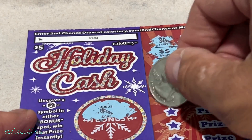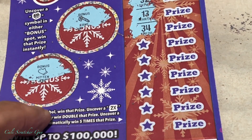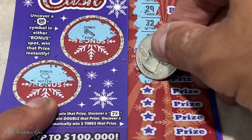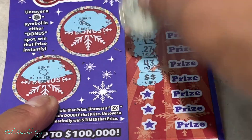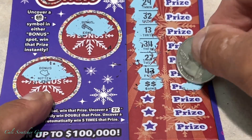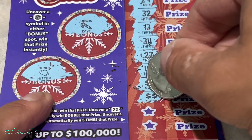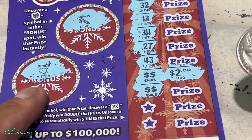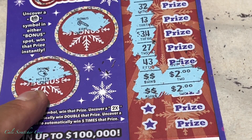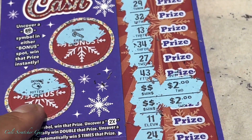Uncovering more — just numbers, we need the symbols. We got another winner — another double money symbol! That's another two dollar winner, so we're at four dollars now. And we got yet another winner here — I think it's going to be two dollars or one dollar. It is two dollars, so we've got six dollars on this card so far. I think that's it.